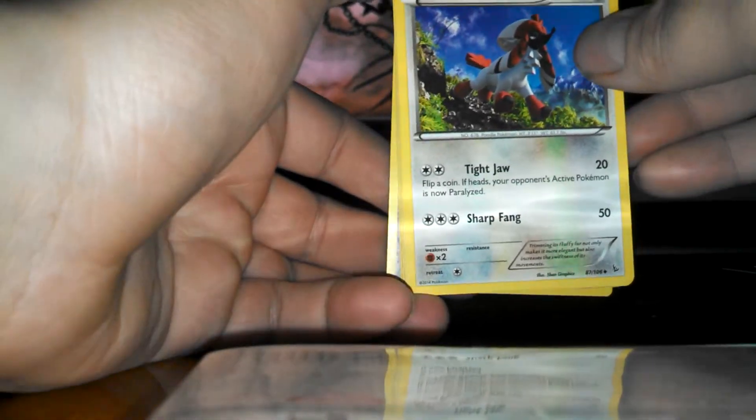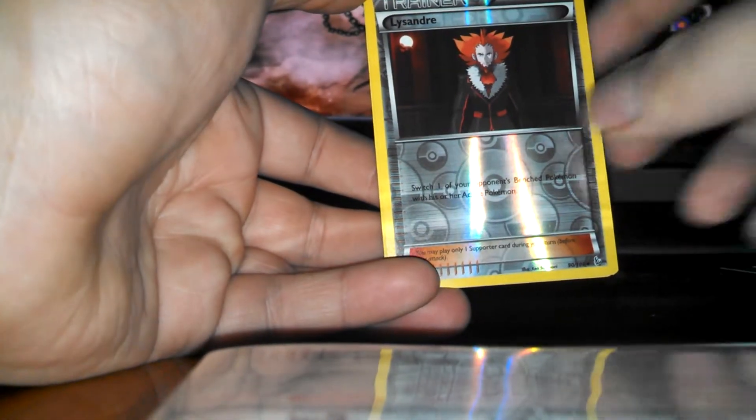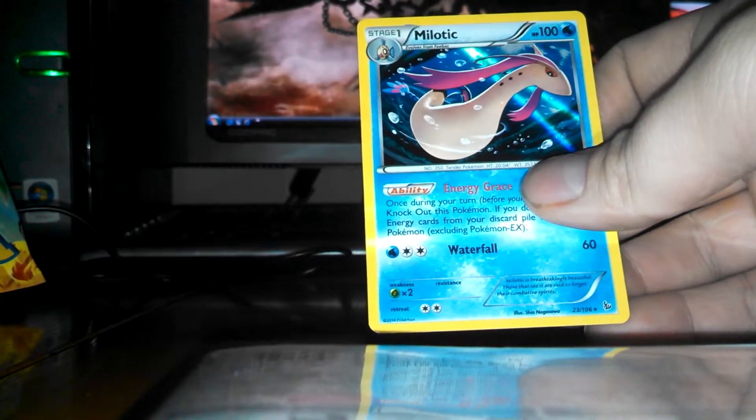And our final pack — come on, let's get something good for my first return to a new set. We have a Maractus, a Furfrou, Crobat, Pidgey, Litleo, Sneasel, a Seedot, Flabébé, Lissandre Reverse, and a Milotic — ooh, that actually looks pretty cool for a holo.